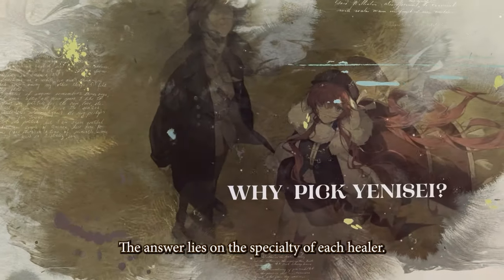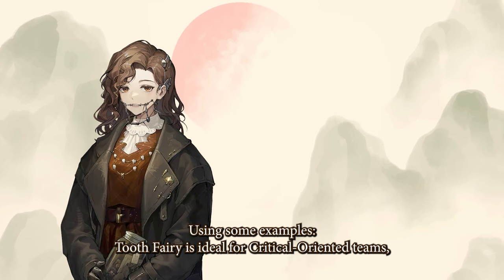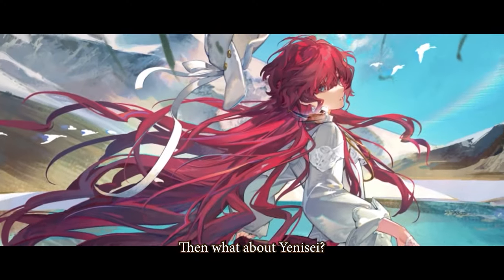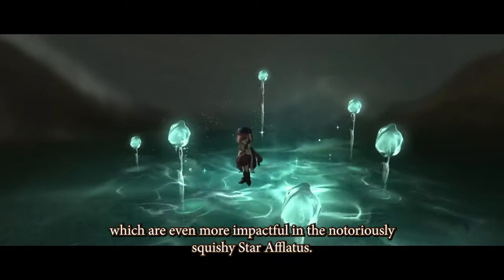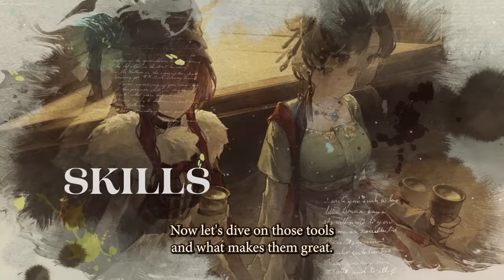The answer lies in the specialty of each healer. Using some examples: Tooth Fairy is ideal for critical-oriented teams. Sotheby is a key character for poison teams and can also be useful to counter certain boss mechanics. Medicine Pocket and Ezra Theodore can increase the offensive capabilities of your team, and so on. What about Yenisei? The answer is simple — her unique arsenal of defensive tools, which are even more impactful in the notoriously squishy Star of Flatus. Let's dive into those tools and what makes them great.